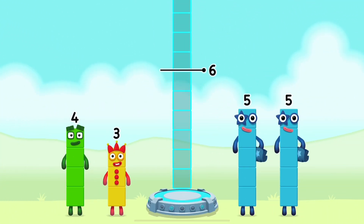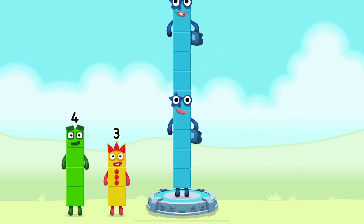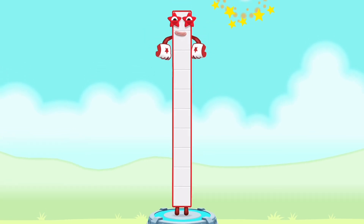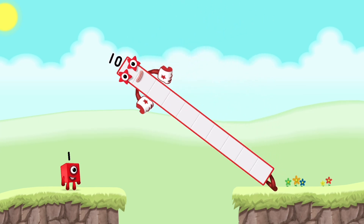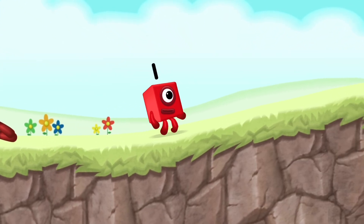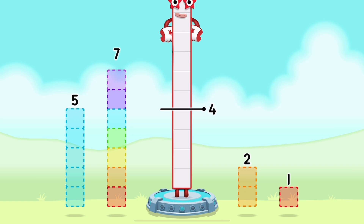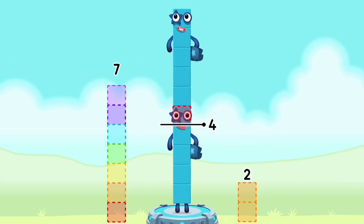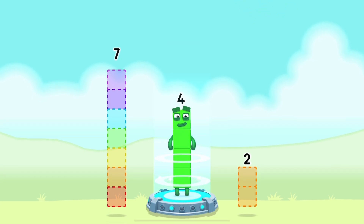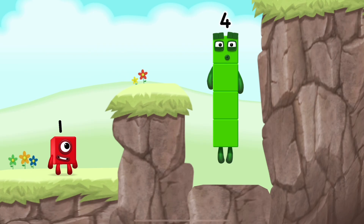Add number blocks to make 10. 5, 5 — you got it! 5 plus 5 equals 10! Good job! Take number blocks away from 10 to leave 4. 5, 1 — that's right! 10 minus 5 minus 1 equals... I am 4! Good job!